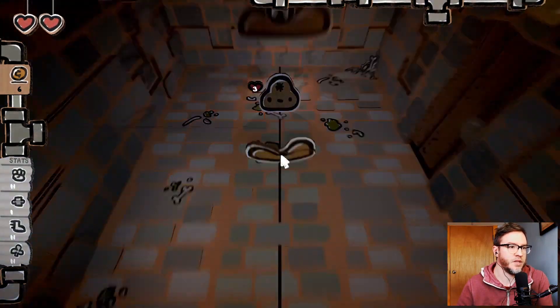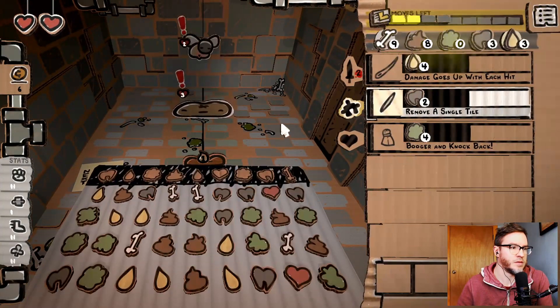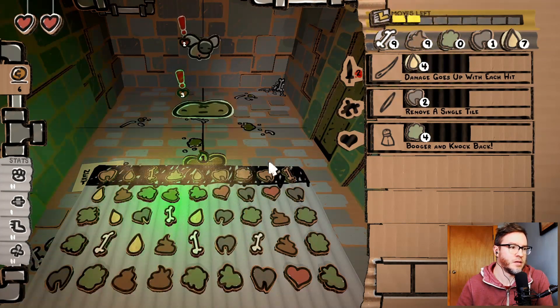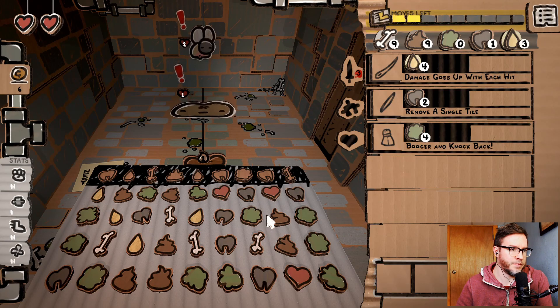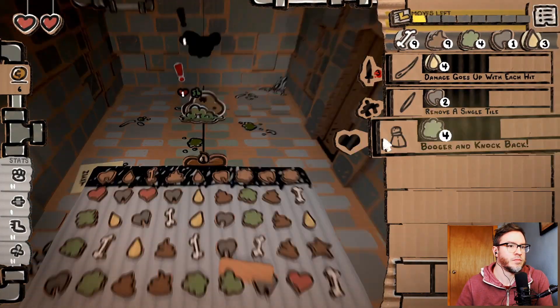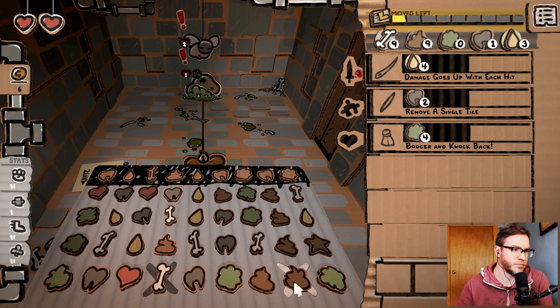A bone and a poop here. Remove a tile. We can gum him up and send him back. Just get poop this way.